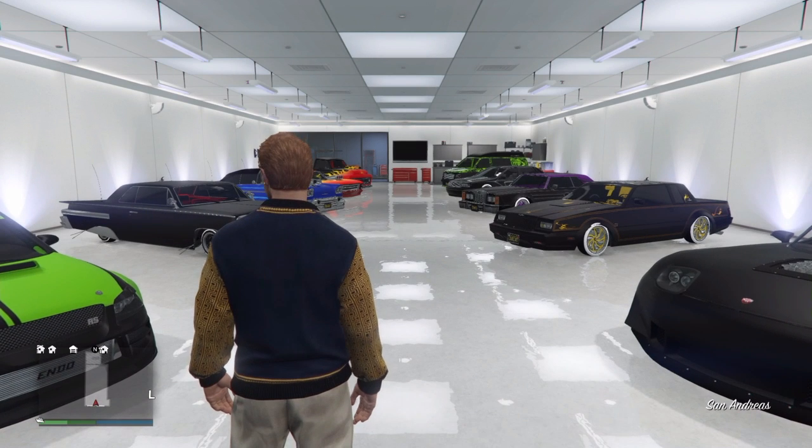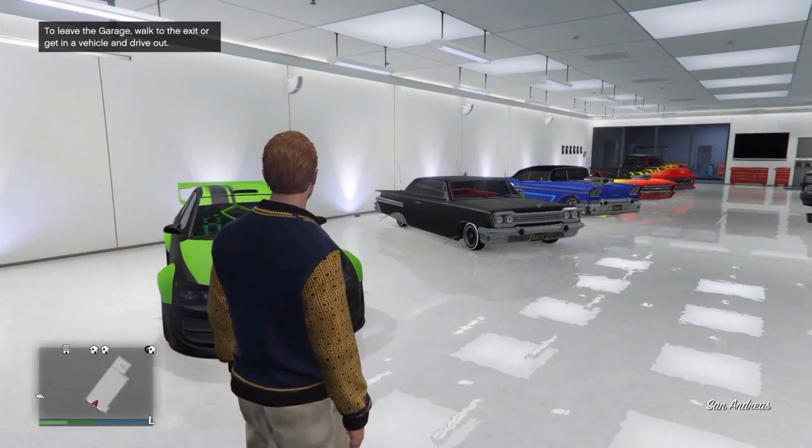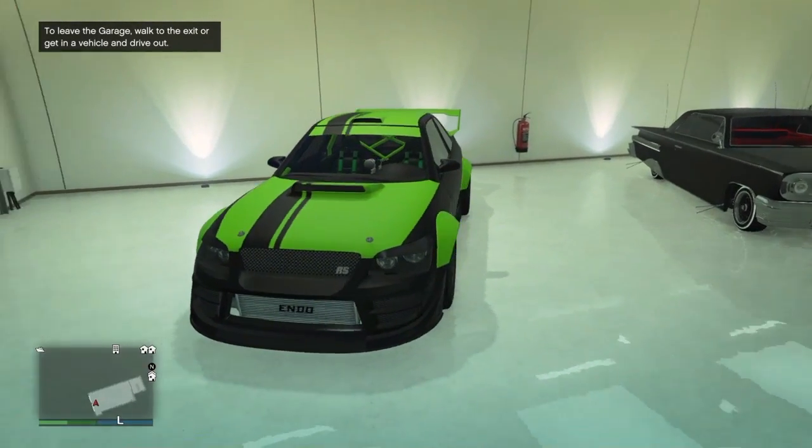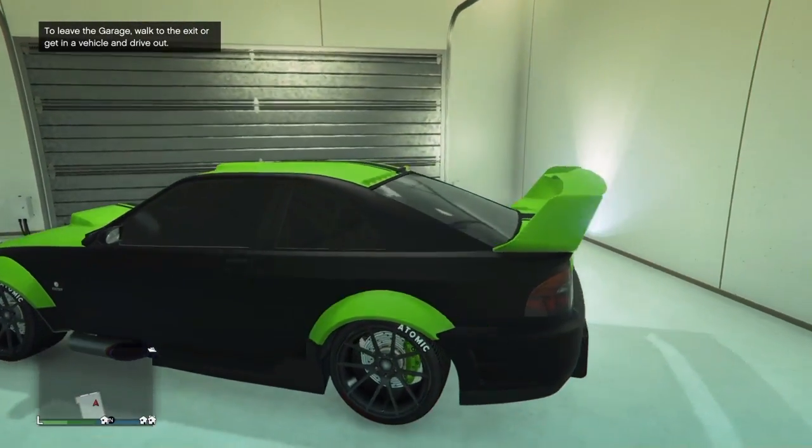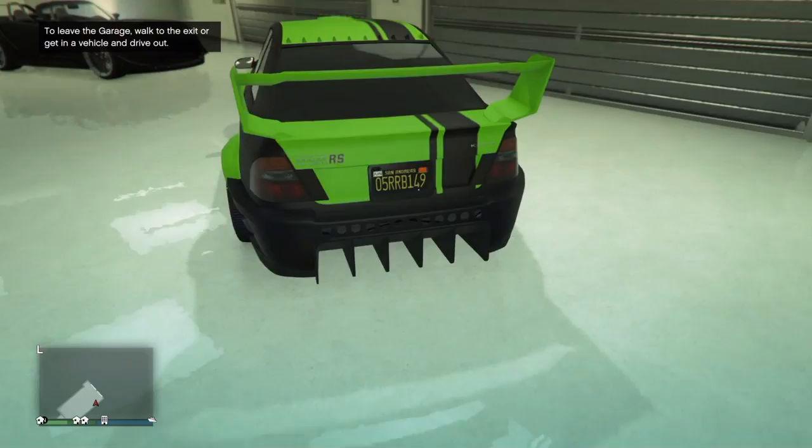Alrighty, this is my Lowrider slash Specialist vehicle garage right here. This garage took the most time and the most effort to complete. Here is the Sultan RS — this is my favorite car in the whole wide world. It's the Subaru WRX STI. I'm so glad that they have this car in the game.